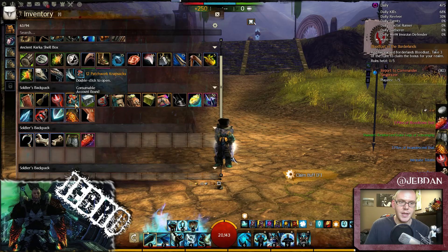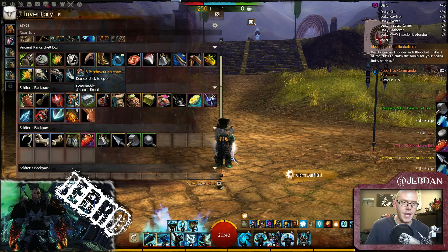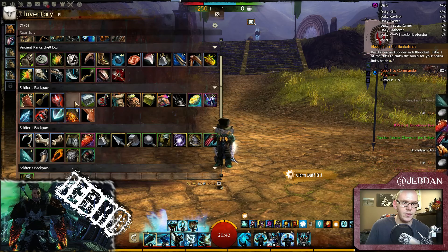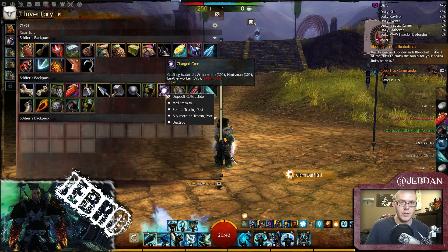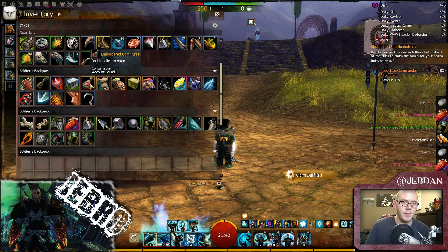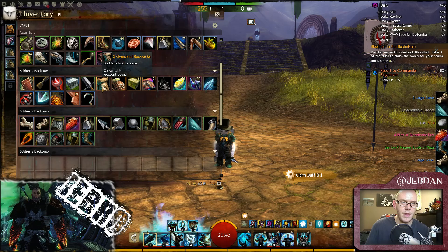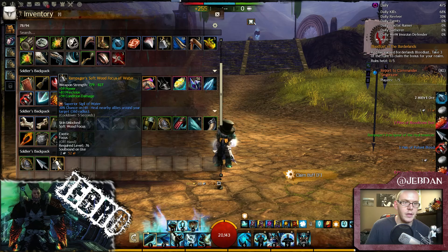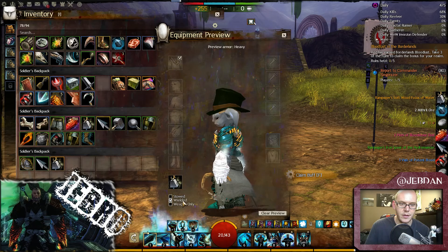Starting with the patchwork knapsacks — going to get loads of bloodstone dust, of course. Got a rare there — that's actually quite good, I don't think I've got a rare from one of these before. Chances are you can actually get a precursor from these; I would love that to happen live on stream. Moving to the Embroidered Coin Purse — nothing special in there. Oversight Rucksack — got an exotic! Not a look I'm missing, but still good.